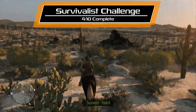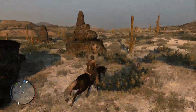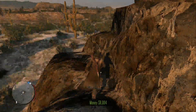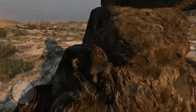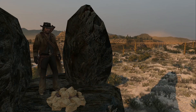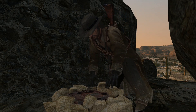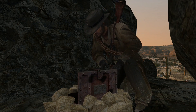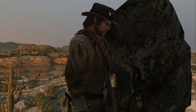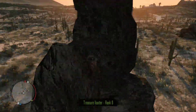That also puts us right next to where we need to be, near these rock formations. Right in here you'll find a little chest — not really what we need, but you can open it. Then climb the steps on this rock, and right at the top you'll find another mound of rocks — just uncover that, and that'll be treasure hunter challenge 6 of 10 completed.